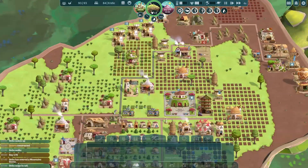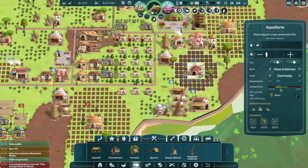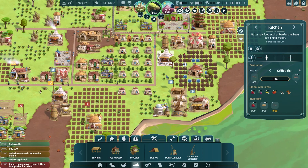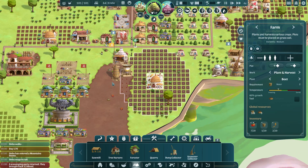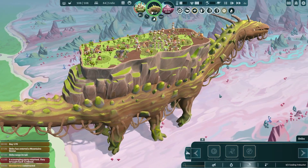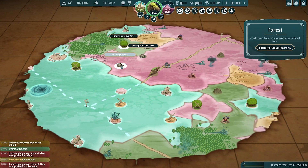Anbu has entered the mountain biome, so that means we are ready to close the seawater collector and the fishery. The fish patties will keep going, just not very well — we'll keep them running for now. We can switch this one back over to grilled fish for a little bit. Tomatoes aren't going to grow so that needs to go back to being beets — we're going to have lots and lots of beets. We also need to feed Anbu again before he gets to those tasty-looking stones, because we really super don't want him eating those.